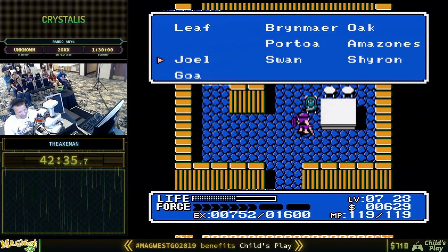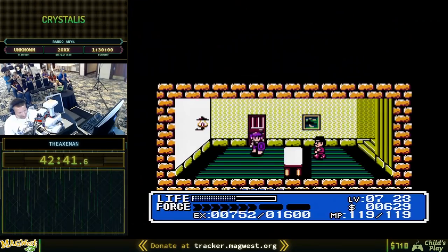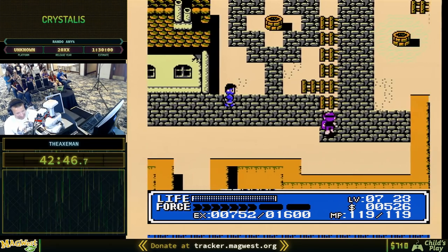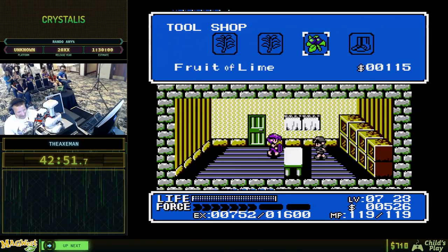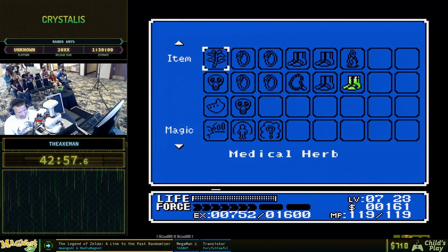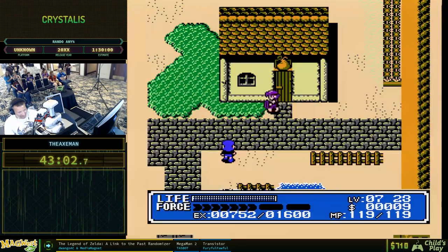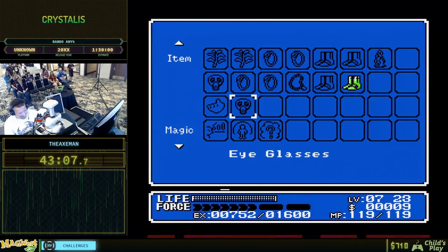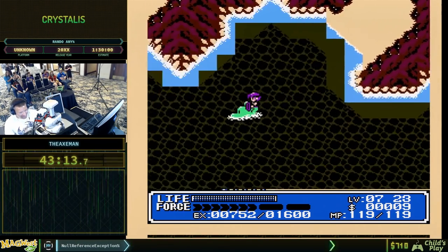We're going to go to Joel. Our next dungeon is going to be Evil Island — this is a dungeon that gets completely skipped in the any-percent run in this game, but in a 100% run you need it. I can use some more medical herbs. Got another medical herb — I've got my speed boots and we're going to take our dolphin and hit the Evil Island Cave.